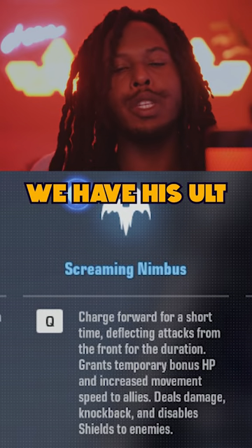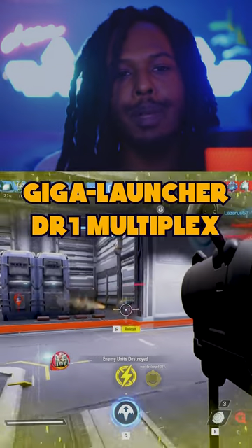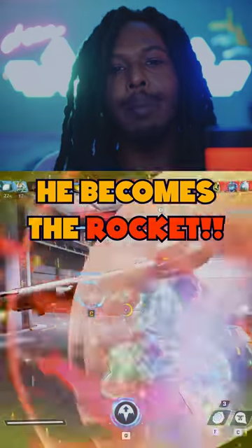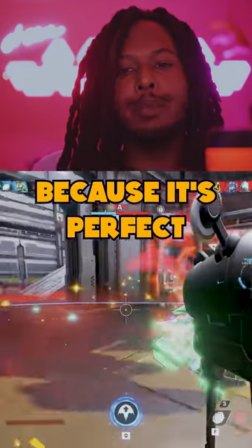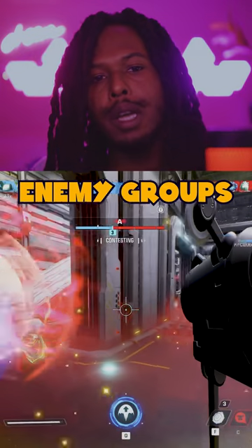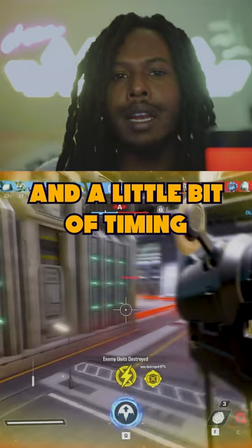Finally, we have his ult, which is Screaming Nimbus. He ditches the Giga Launcher DR-1 Multiplex, and instead he becomes the rocket. Arguably, this is one of the best ults in the game because it's perfect for clearing enemy groups or clearing the objective of all enemy combatants.